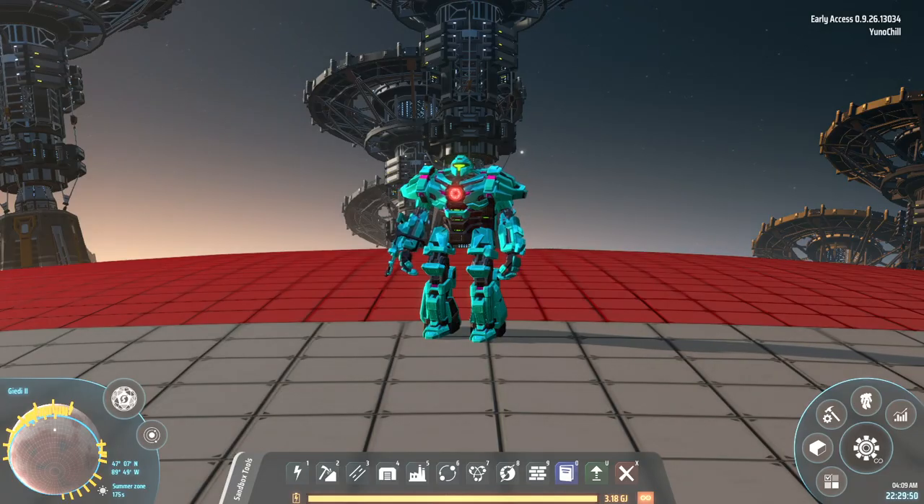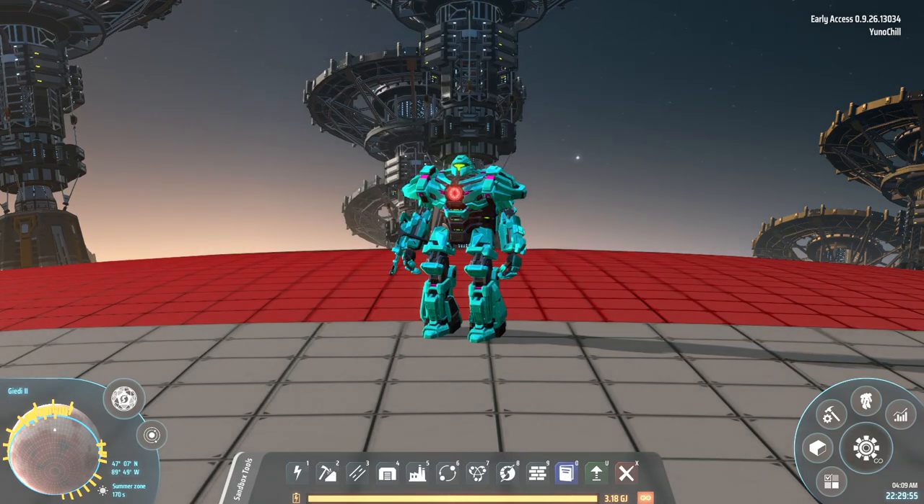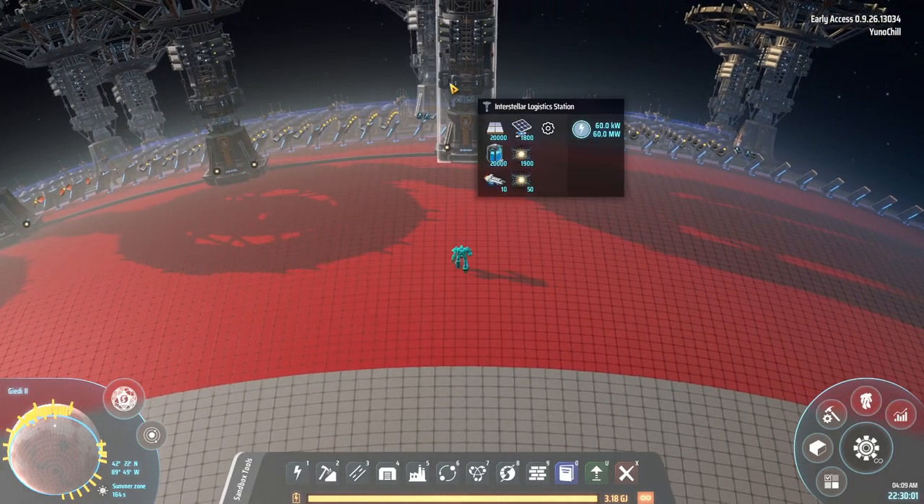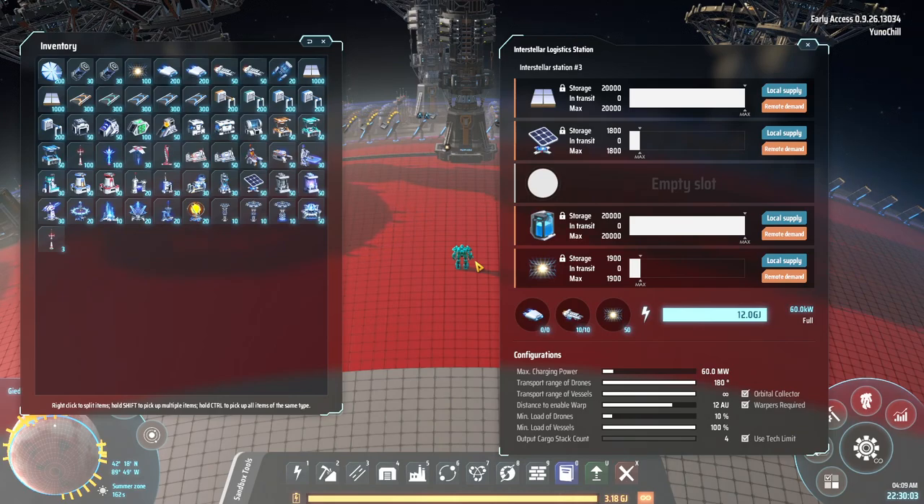Because there are a couple of different meanings, especially similar to a port, which is also called a dock. I'm not going to get too much into that. But what I want to talk about is how we are going to be utilizing these logistics stations as our docks for our planets.